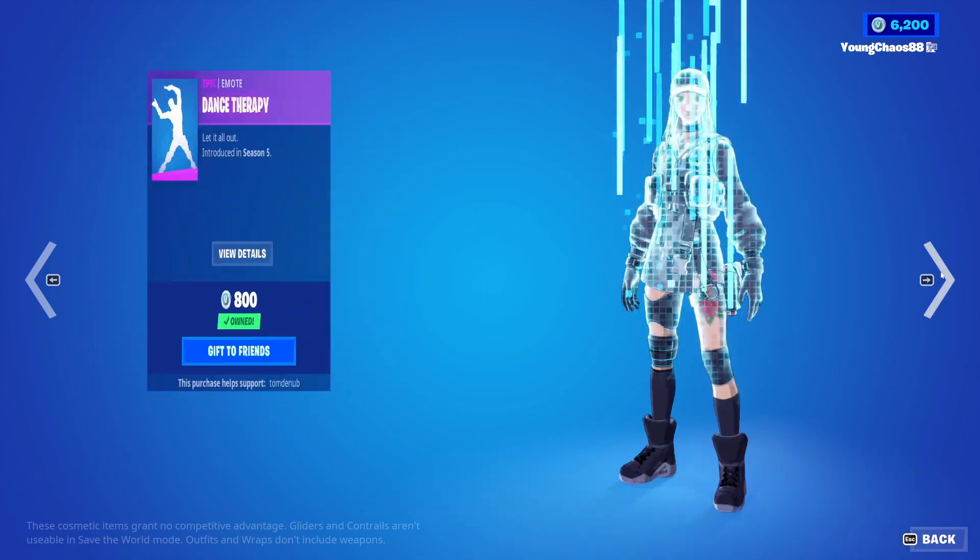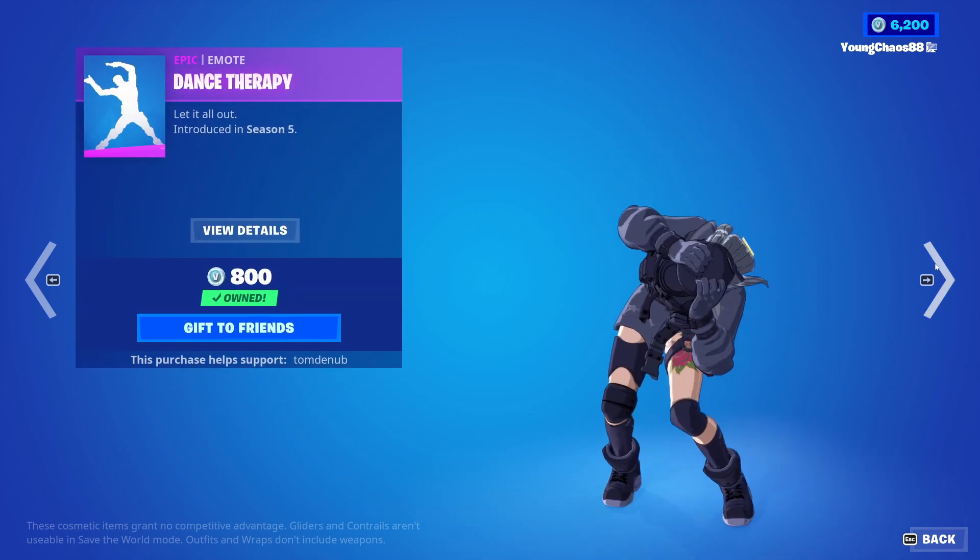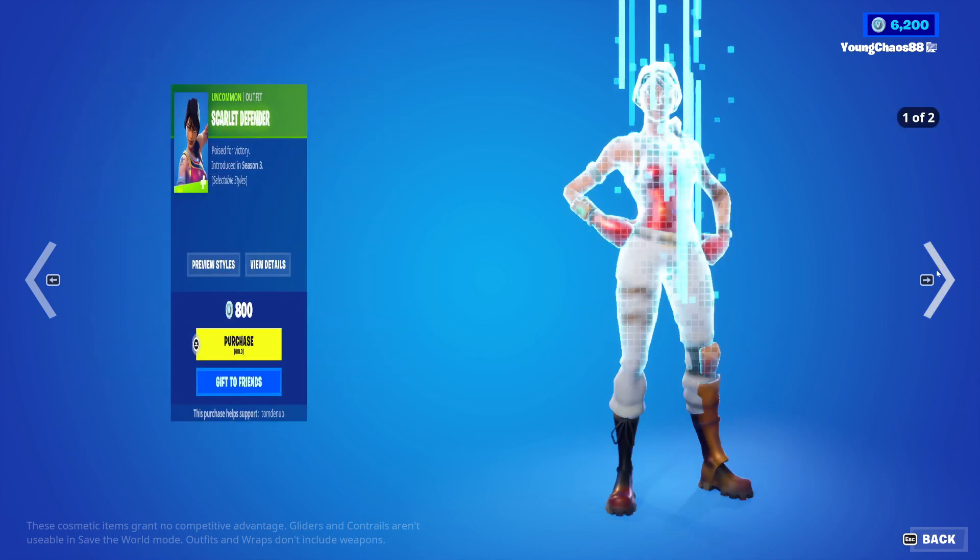An Electric Shuffle emote, 800 V-Bucks. Then Therapy, 800 V-Bucks. Sparrow, 200 V-Bucks.